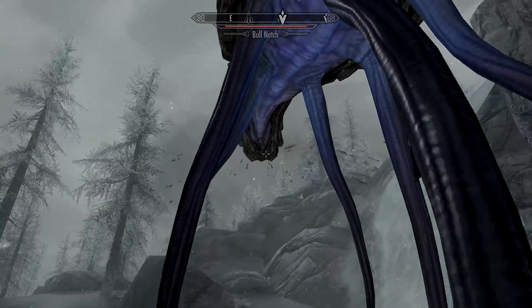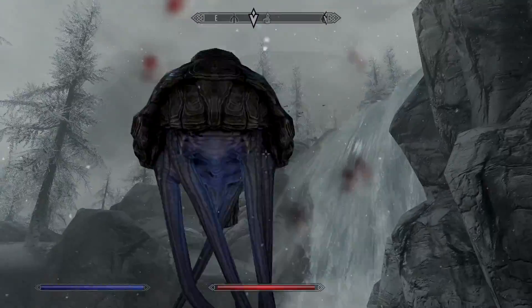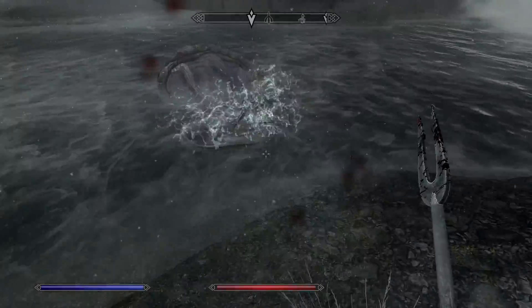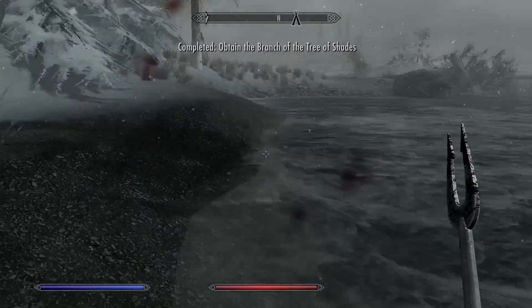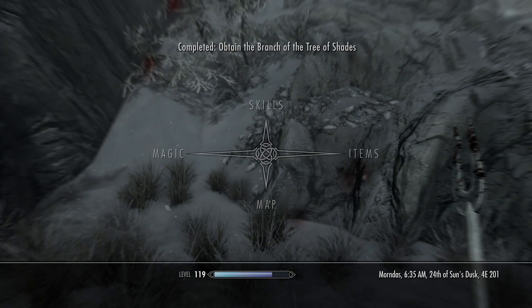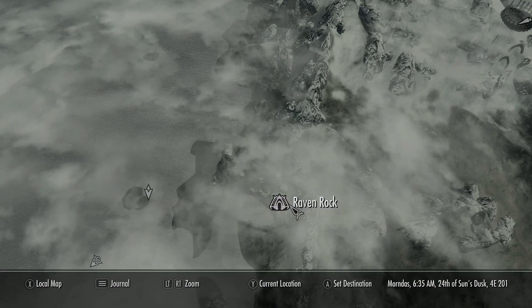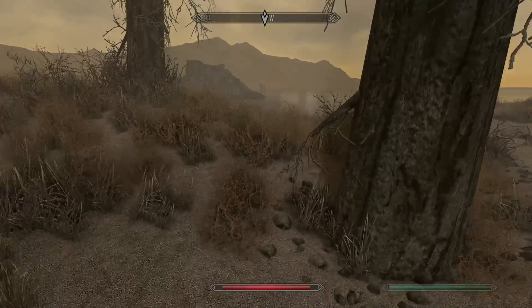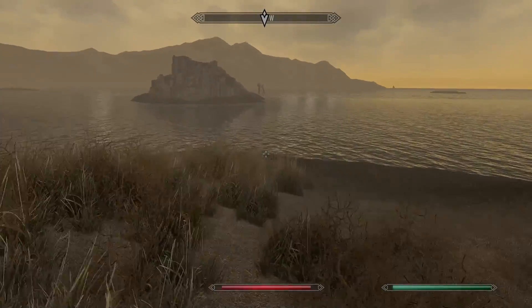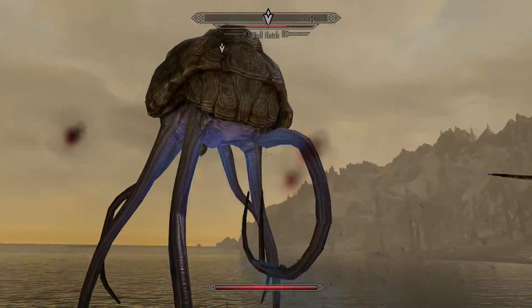Skull Village is the closest fast travel point for me. Eventually you'll find the Mass Effect knockoff creature - I can't remember what it was called but it had a similar shape. Take it down and you'll get a body piece from it - a Branch of the Tree of Shades. Apparently you can also make netch armor as part of the Creation Club content, so I'll look into that for another video. The next netch is a little bit closer to Raven Rock - head past the docks past where you saw the buildings, and you should see it across the way on a little island. Take it down and you've nearly got all the ingredients you need.